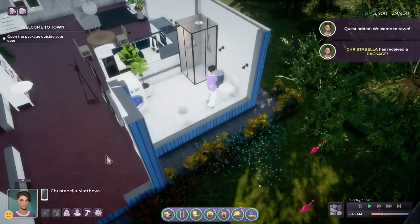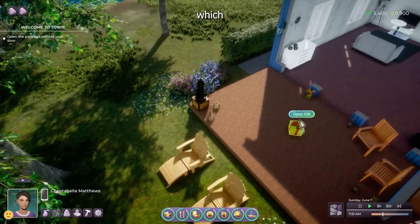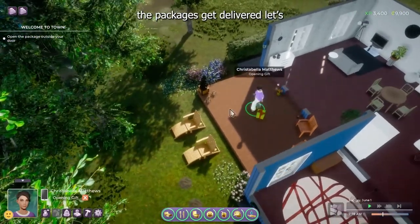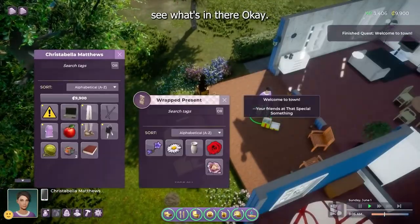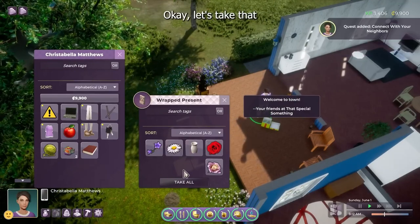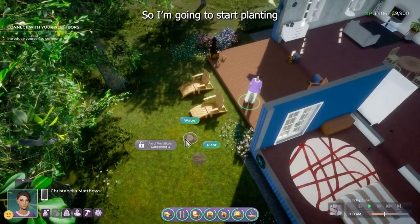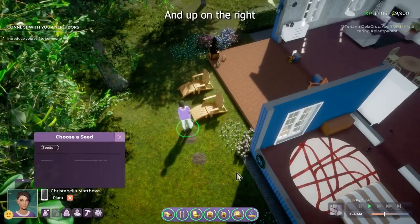He goes on to show us the intro quest. All you need to do is open a package and you get a few goodies — some seeds and a few objects, like a welcome-to-your-new-home gift. Then we're going to watch him do a little bit of gardening. It seems like one of those things where you can actually grow flowers, which is kind of cool.